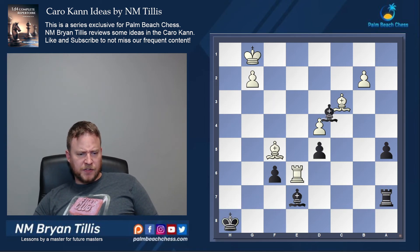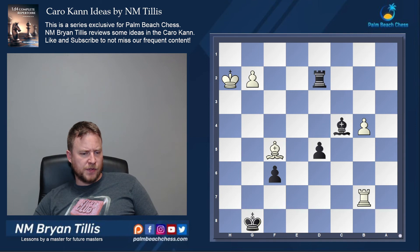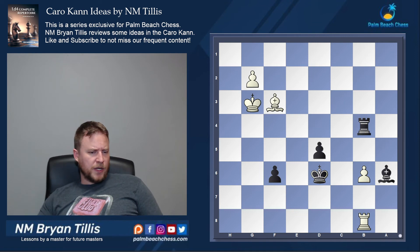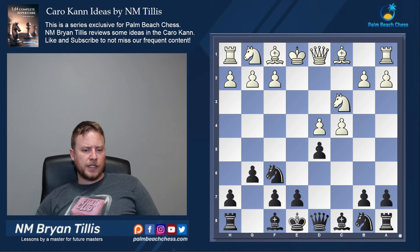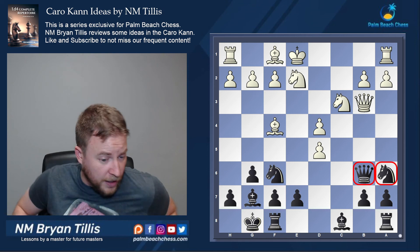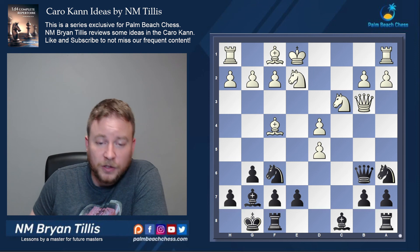This game was eventually drawn, but it goes to show how solid these positions are for black. If you are a Caro-Kann player, you know exactly what I'm talking about with all of these theoretical variations of the Panov-Botvinnik. So definitely something worth considering — this early g6 system. The characteristic moves that make it the Arkell system are knight a6 followed by queen b6. You don't normally see that combination of pieces, but we get some interesting play well worth looking into. Thanks.